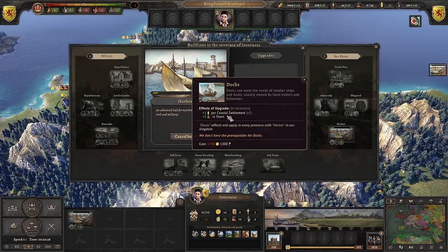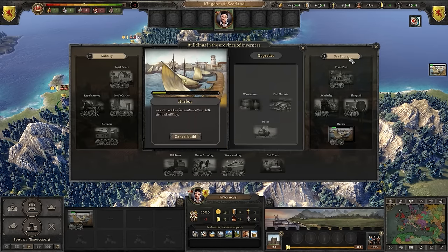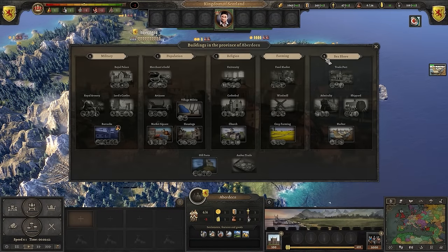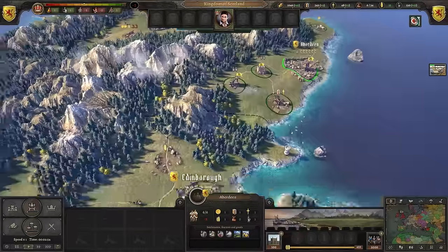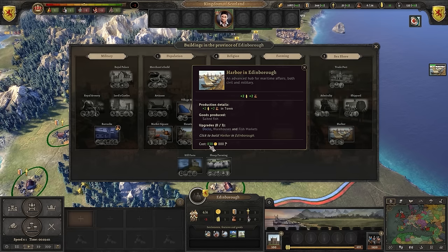Upgrading harbours with docks provides an additional 5 points of food, while upgrading to fish markets later gives 5 more commerce. Since our other cities have seashore towns as well, building harbours there increases this further — especially considering that any upgrades you make to one building are applied to all existing buildings of the same type. A harbour costs about 800 gold, roughly half of our current reserve.